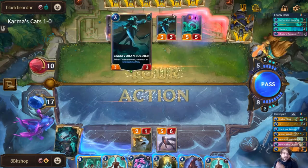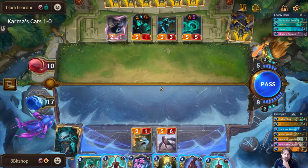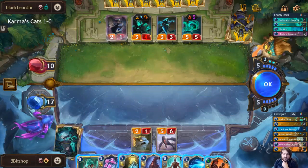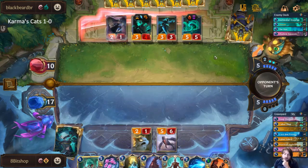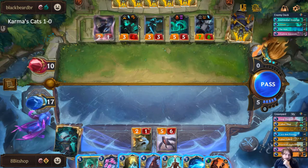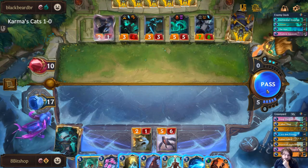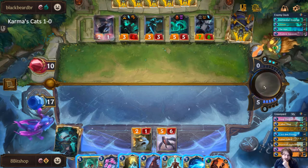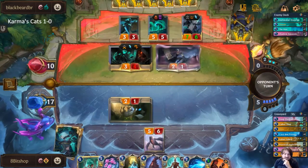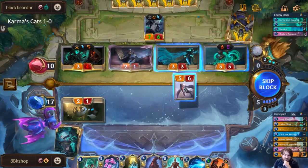It's very tempting to sit on the Hexite Crystal at this point because I almost have a leveled Karma. Actually, the more I think about it the more I think I need to wait. I'm going to commit a Deep Meditation here to help level the other one. Their board just got really scary. We definitely need to wait for Karma on the Hexite Crystal at this point because the board just became terrifying.